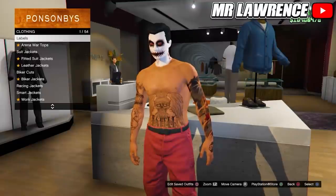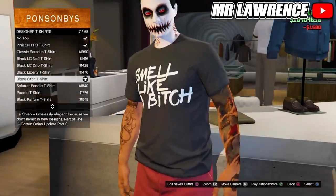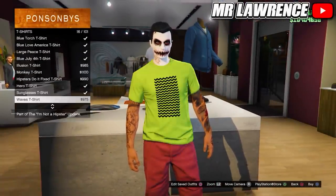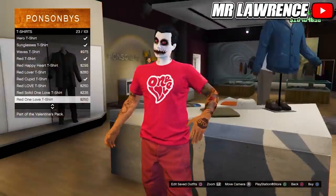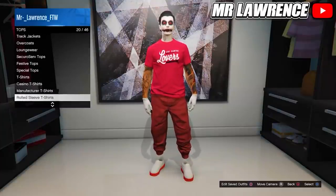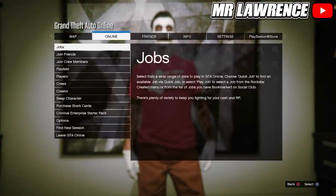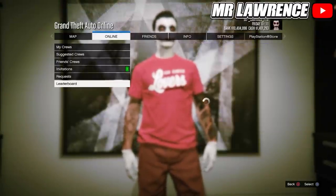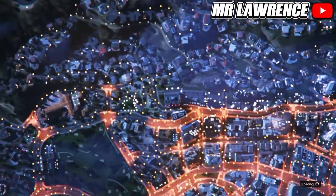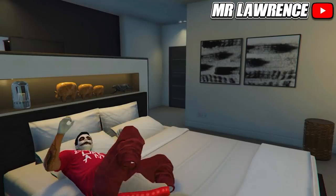Now I will show you how to transfer any logo onto any t-shirt. First go to Tops, scroll down to Designer T-Shirts and purchase any t-shirt with a logo — this will be the logo you will transfer. Then go to T-Shirts and purchase any t-shirt with a logo; we will transfer a logo onto a colored t-shirt. Now go to your wardrobe, then to Tops, scroll down to Designer T-Shirts and hover over your logo t-shirt but don't select it yet. Open your pause menu, go to Online, then to Crews, Leaderboard. Go to any of these crews, view members and join any of these players. You will now have your logo on a different t-shirt.